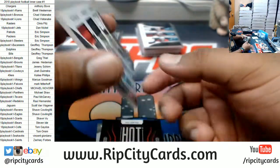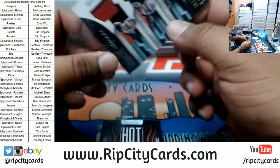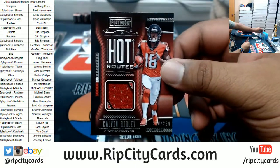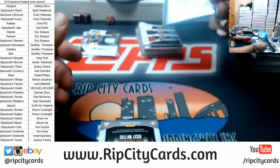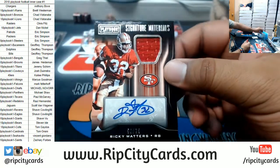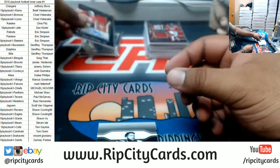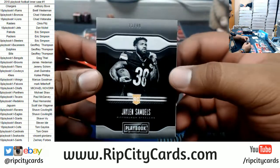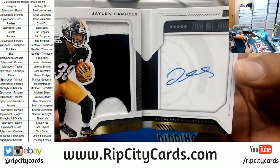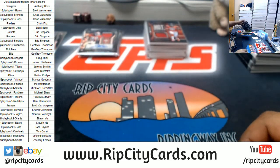Triple Threats for the Bucs — Winston, Jones, Evans. For the Falcons, Calvin Ridley to 299 relic. Blacks are to 5, there you go — thank you Zachary. For the Niners, patch autograph Ricky Waters to 75. Jalen Samuels to 99 rookie booklet for the Steelers — two-color patch, on-card auto, very nice.